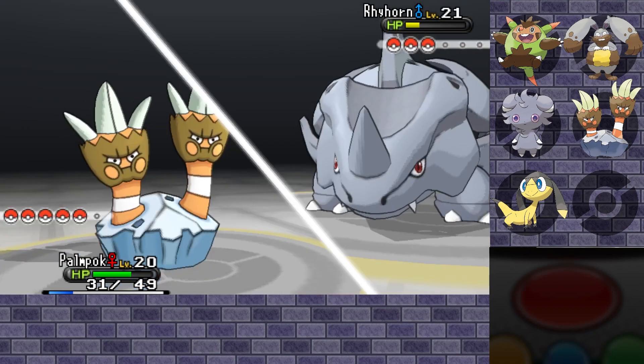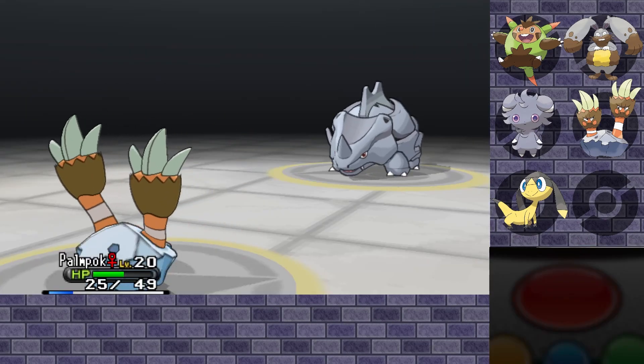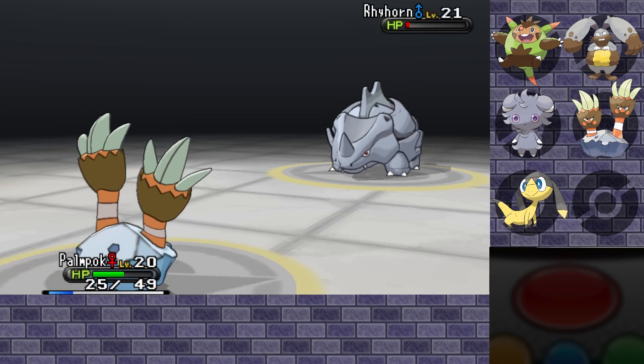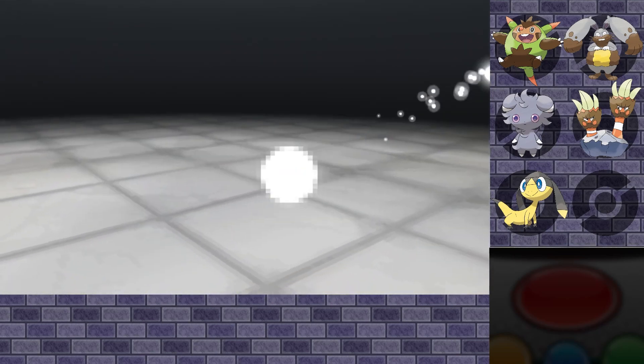It did use Rock Tomb last turn, so that's why it didn't trigger the helmet. Stomp should do it though. Yeah, there you go! Good job Pompok.